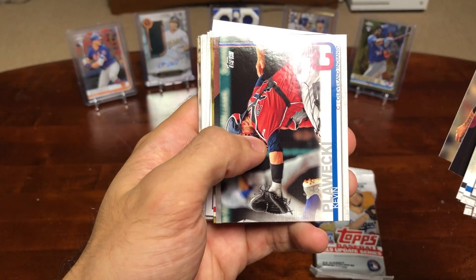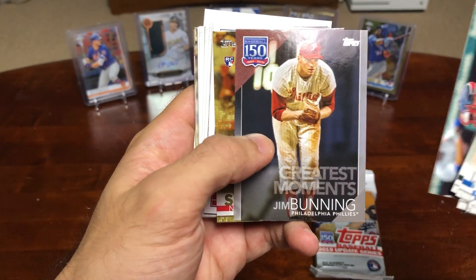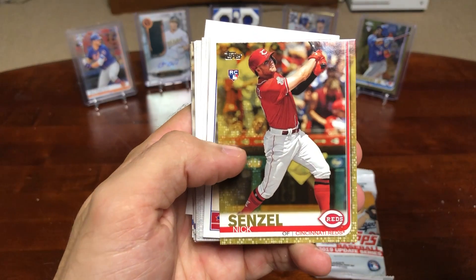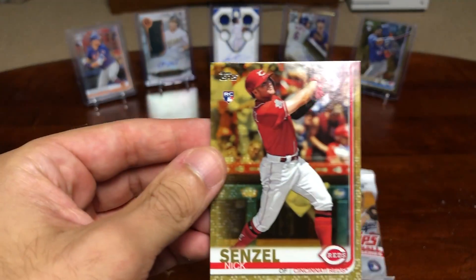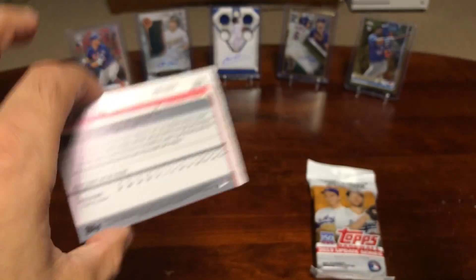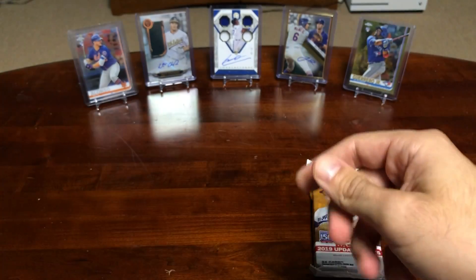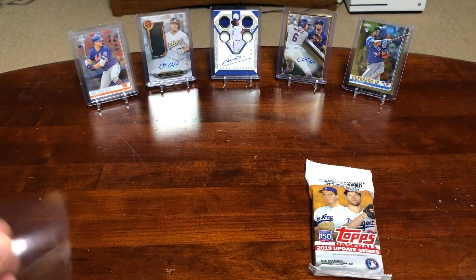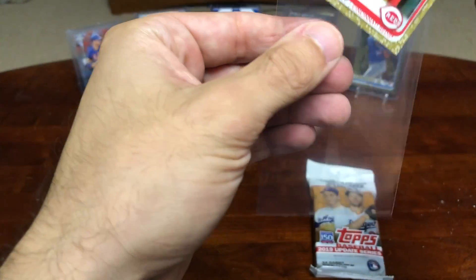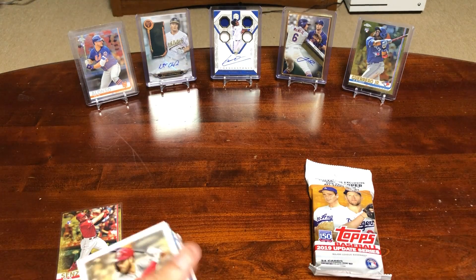This product really likes to turn you around with all the cards facing different directions. Greatest Moments — Jim Bunning, that's interesting. Wow, Nick Senzel Gold! Gold Rookie Card. Is that numbered? Numbered to 2019. Wow, that's actually pretty solid. Let's sleeve that up real quick. Nick Senzel Gold — let's get back to it.